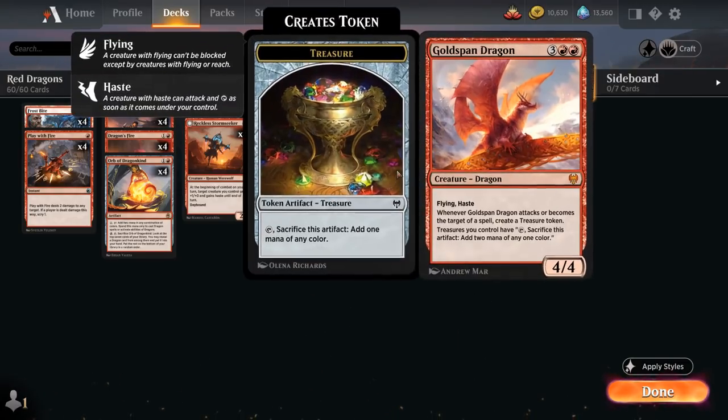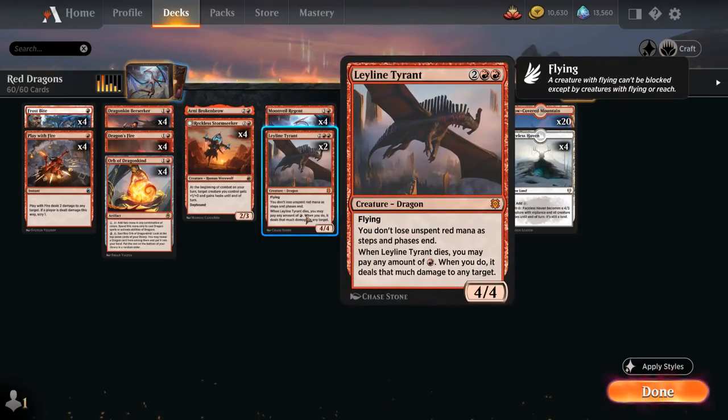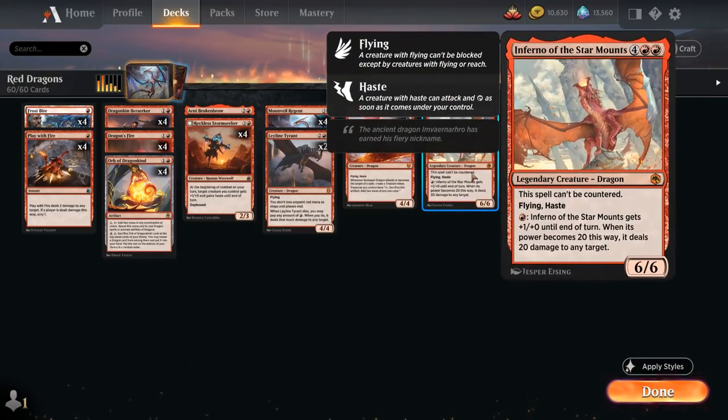At 5-mana we've got the full playset of Goldspan Dragon, a 4/4 with Flying and Haste. It makes a Treasure when it attacks or becomes the target of a spell, and we can sacrifice Treasures for 2-mana instead of 1 — which combines nicely with Leyline Tyrant. We also have one copy of Inferno of the Star Mounts as our curve-topper: a 6/6 with Flying, Haste, cannot be countered, and a fire-breathing ability.